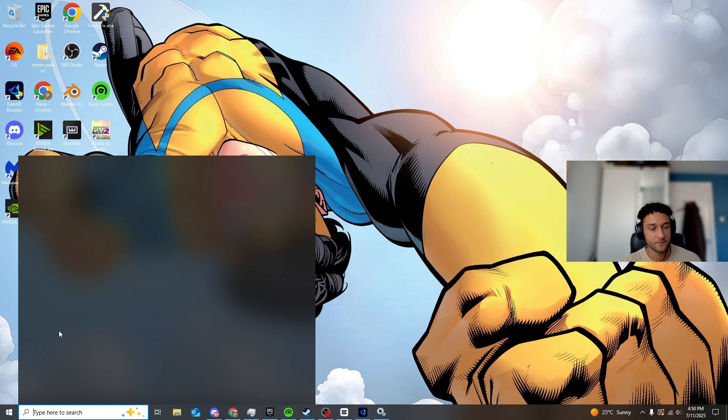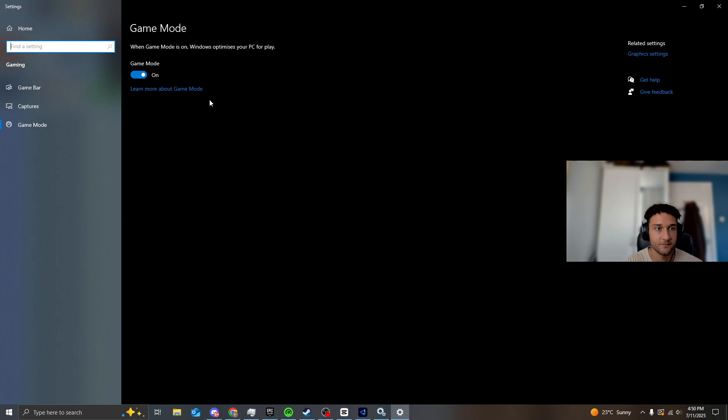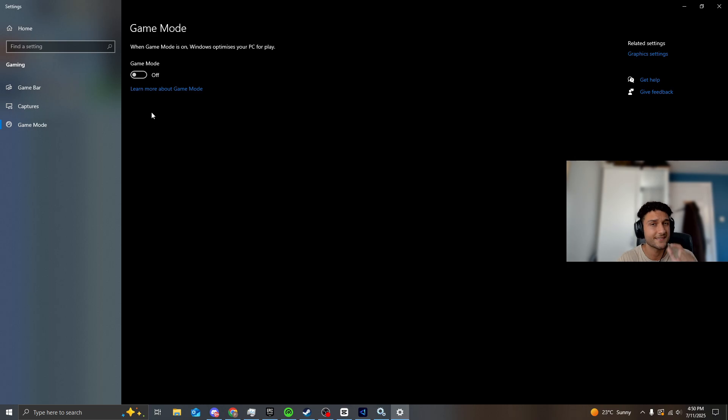Finally, search 'Game Mode Settings.' When Game Mode is on, Windows optimizes your PC for play — but this depends on your hardware. If you have a low-end PC like a Ryzen 3 or Ryzen 5, you should actually have this off, as it causes a tiny bit of strain on your CPU. If you have a Ryzen 7, Ryzen 9, or a good Intel processor, you can keep it on — it's actually a tiny bit better for higher-end CPUs.